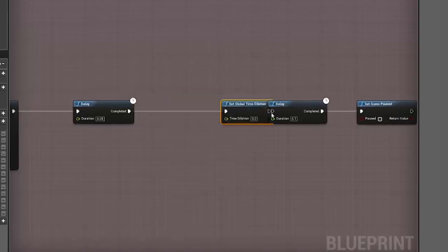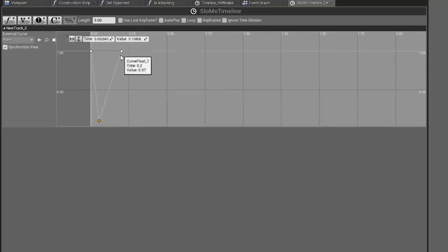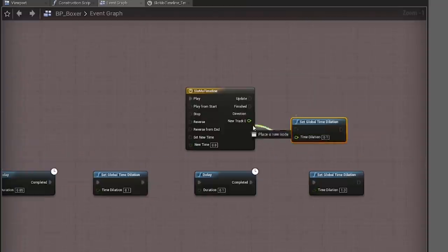I found a useful feature called global time dilation, which provided a quick way for slowing down the game. I hooked this up to a timeline curve and triggered it whenever we punch.